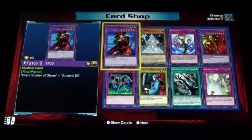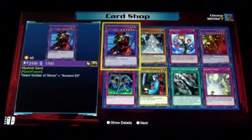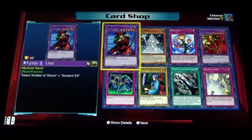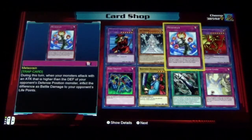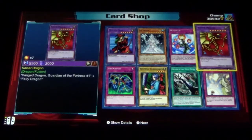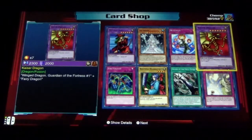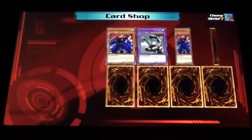Zero Gravity, Mystical Sand — I think that was a tournament pack or a turbo pack. I think this is like a championship pack or something exclusive in America. Ice Queen, Meteorin, and Kaiser Dragon — another normal fusion. Interesting pack selection for her.